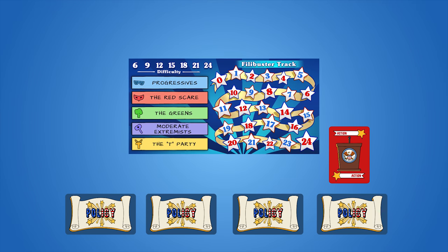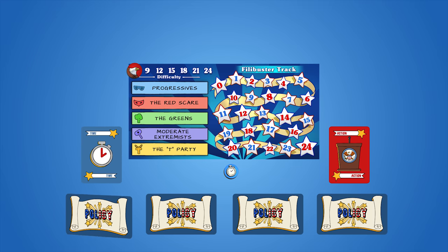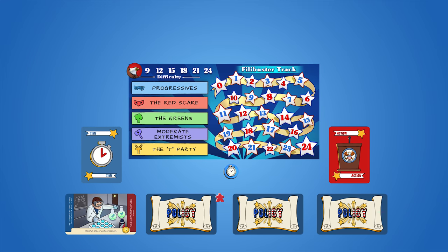Place the board in the middle of the table and the other game tokens nearby. Take the eagle token and place it on the 6th space of the Filibuster difficulty track. Next, shuffle the time deck. Now flip the first policy proposal in the first slot face up.